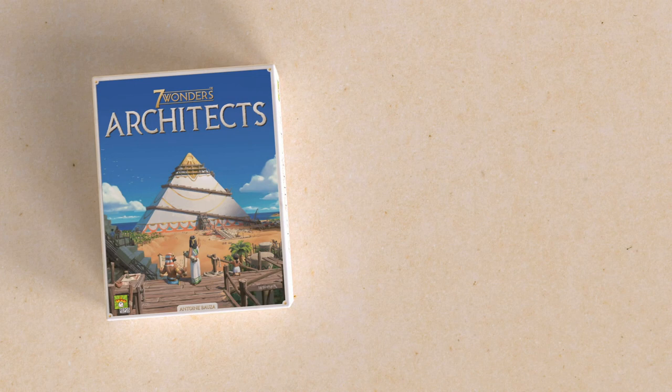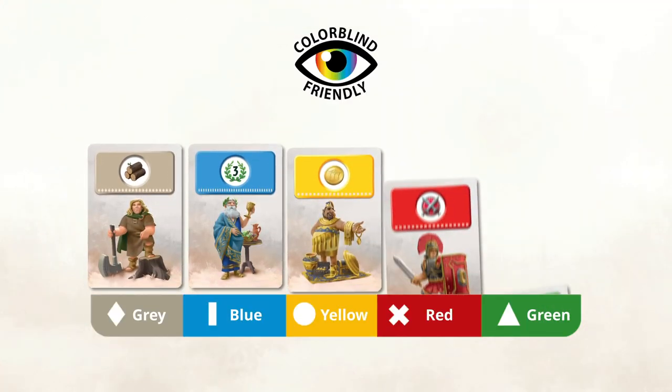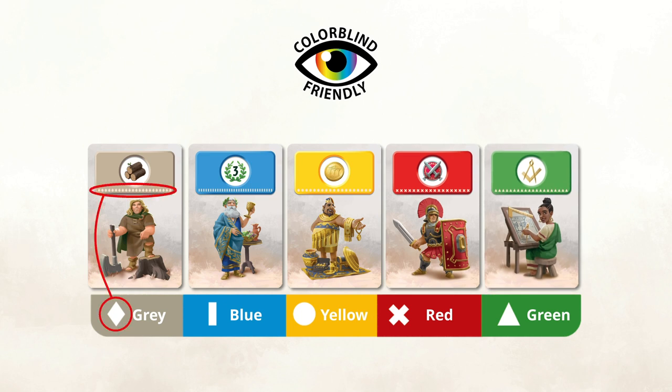Hello and welcome to this Rules Overview video for 7 Wonders Architects. Before explaining the rules, we wanted to point out that this game accommodates colorblind players by giving each color its own symbol.